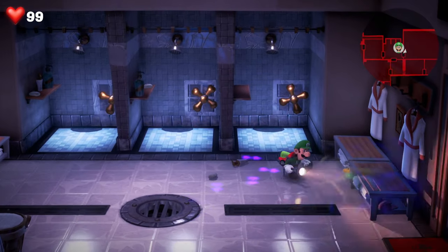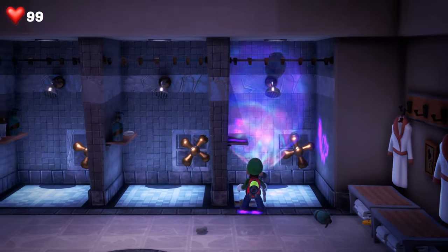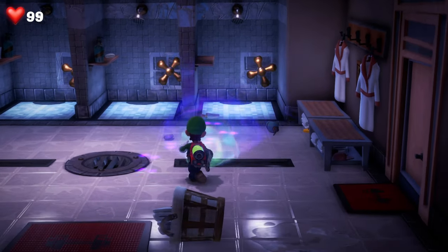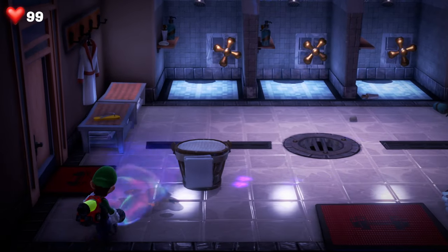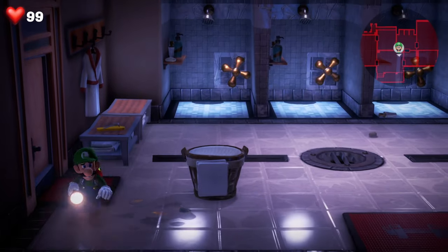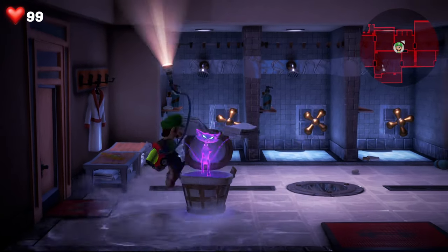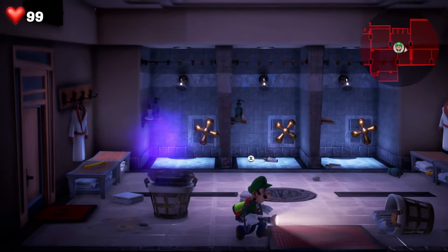Head into the room on the left hand side. Here is where you'll find it once again. Using the dark light, follow the trail — it goes all over the showers, and if you follow it over to the left hand side you'll find Polterkitty inside a basket. To get it out you need to first hoover up the towel in front of the basket to get it out of the way, then press X and that will send Polterkitty heading back out.